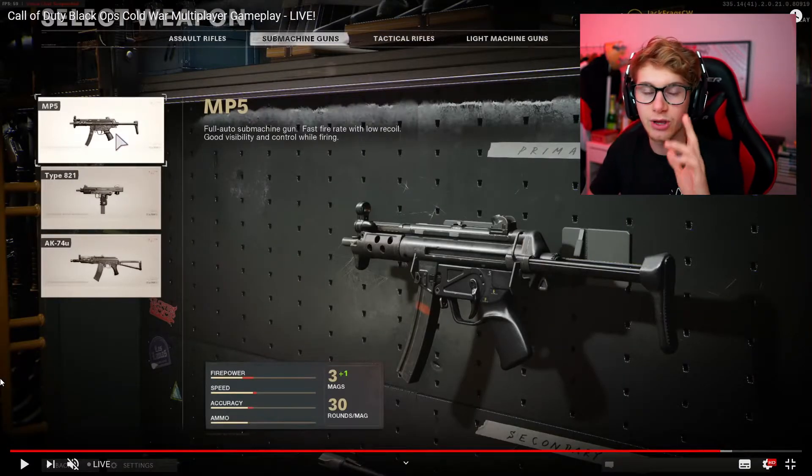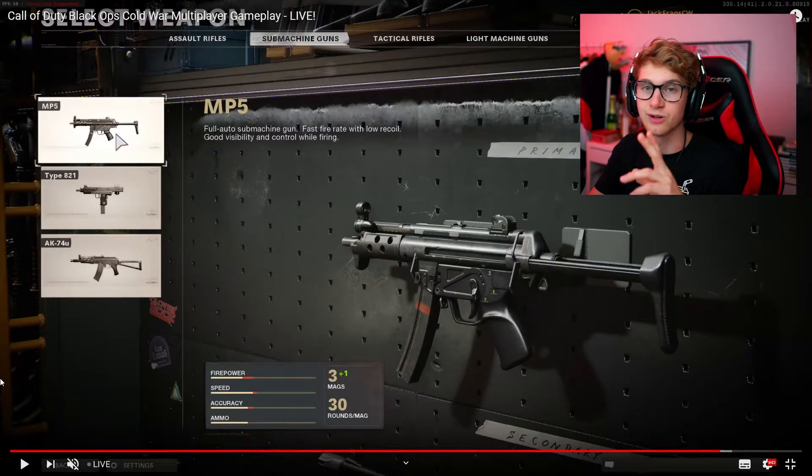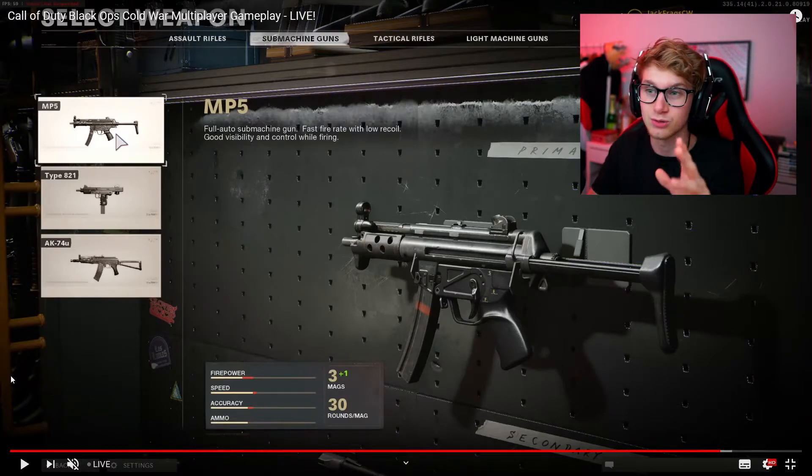For the submachine guns, we also got three weapons again: an MP5, an Uzi, and an AK-47U. The Uzi is called the Type, but as you can see it's definitely an Uzi — I think they just didn't buy the rights to the name Uzi. But we all know that it's an Uzi, so we're probably going to call it that.